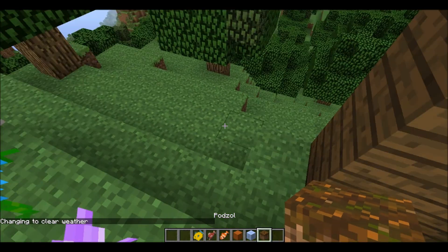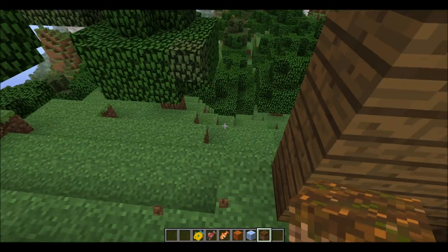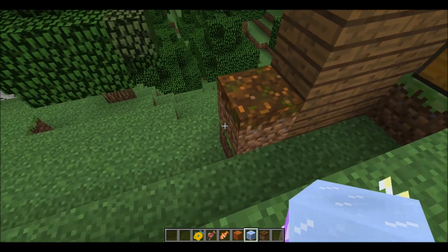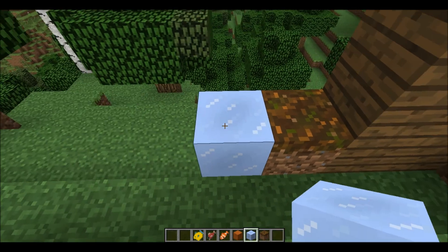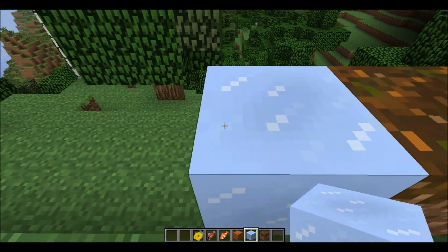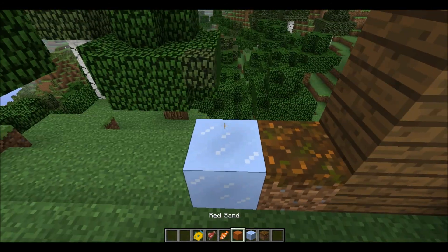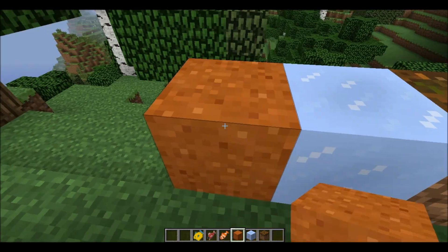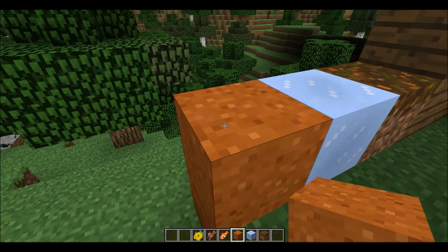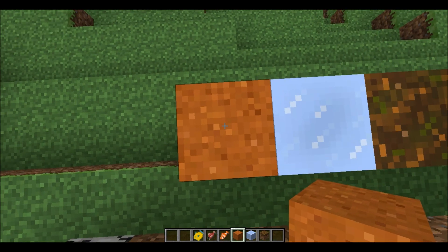This kind of block is podzol. It's found in a new kind of biome that I'm not at at the moment. I noticed when I put it down it played the dirt sound. There's also packed ice — I don't know the crafting recipe for it, but I don't think it melts. It is slippery, just like regular ice. And the weirdest one is red sand, which I think is also for a new biome. Red sand — that's pretty cool, honestly.